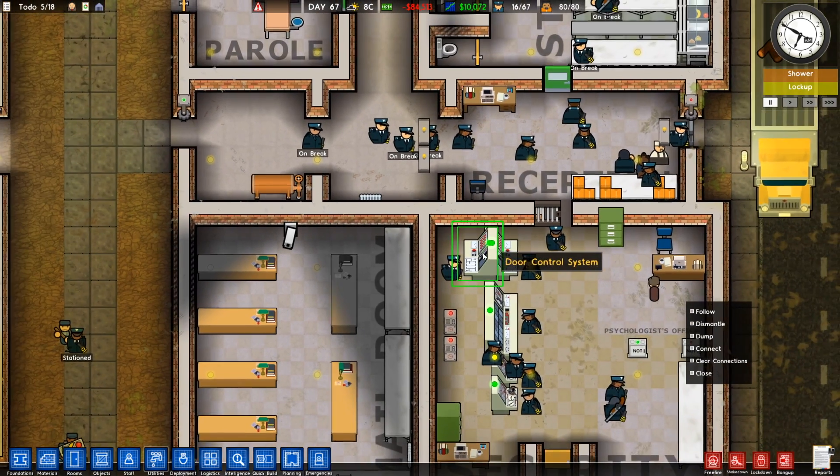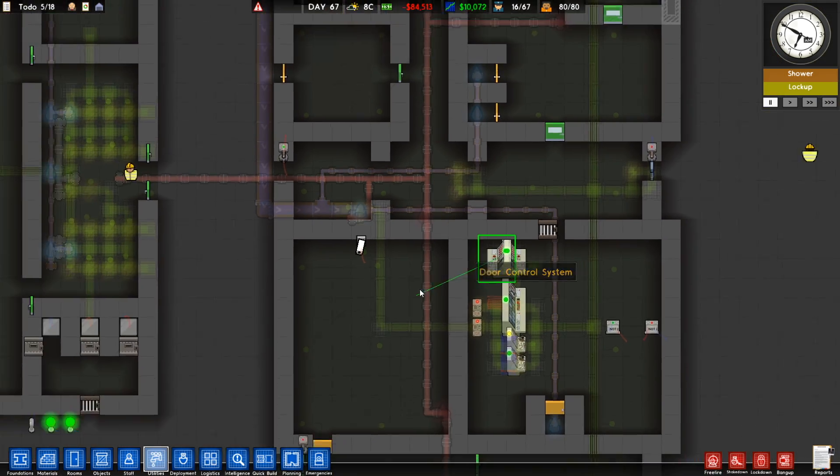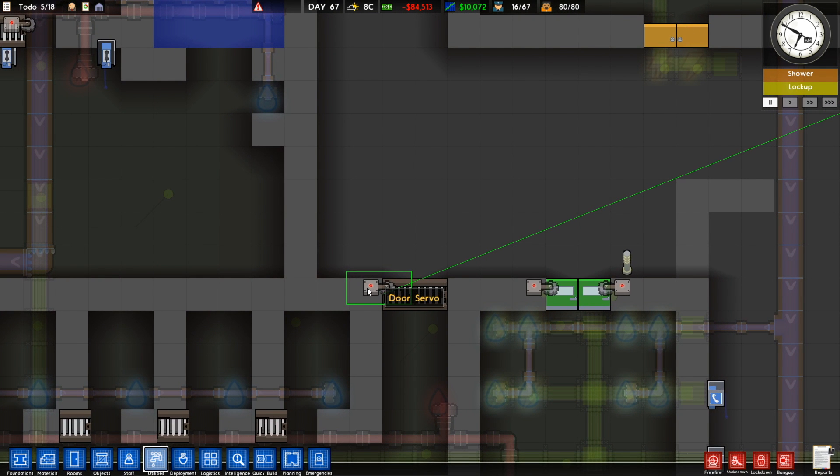I've cleared all the connections in my prison just to give you a better idea of how this goes. You click on the door control system, click connect, then click on the door servo that you want to be connected. One thing to note that tripped me up for a long time is that while time is paused, the connection doesn't show up. Once you press play, that connection is revealed.